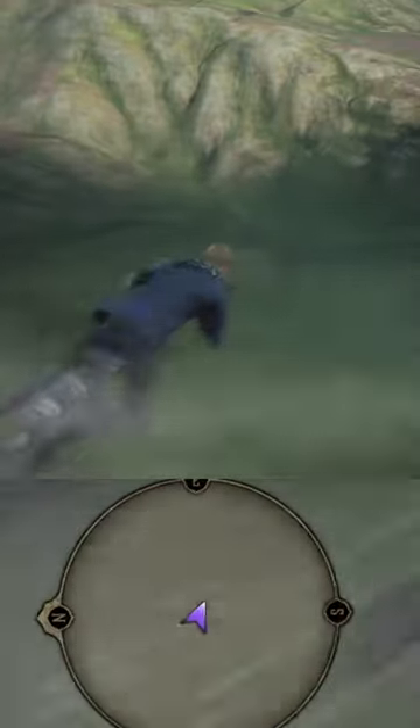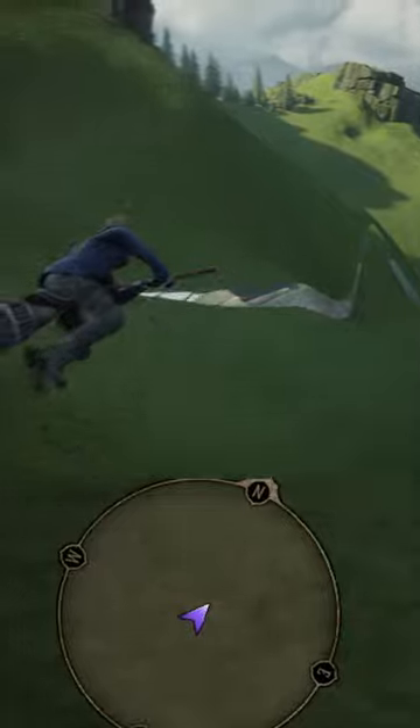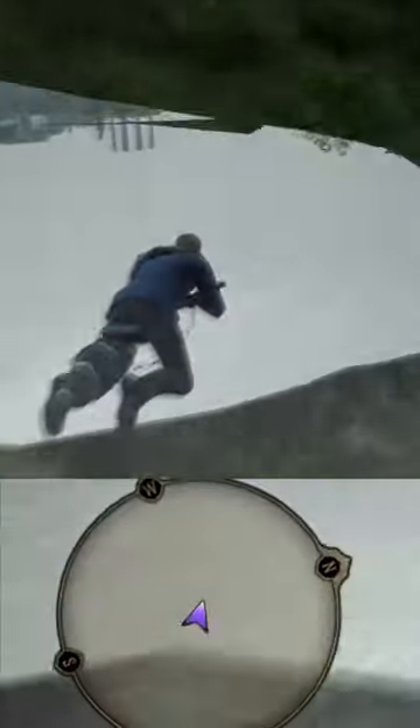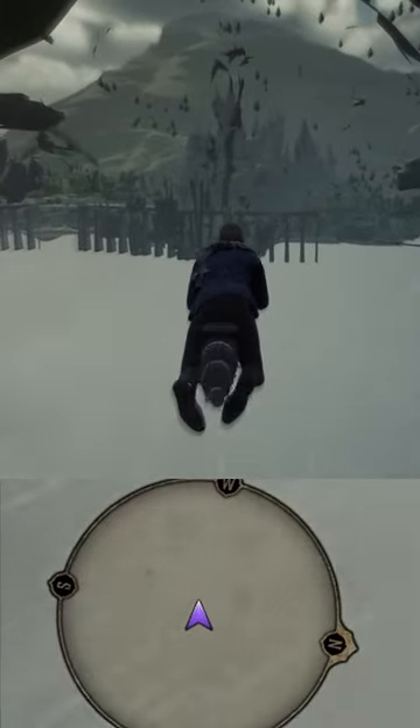Instead, we have to go further away and try and find one of the small gaps in the geometry that the developers left there — like this little rift. Here you simply fly through, and you're back out of bounds and can go back into the real world.